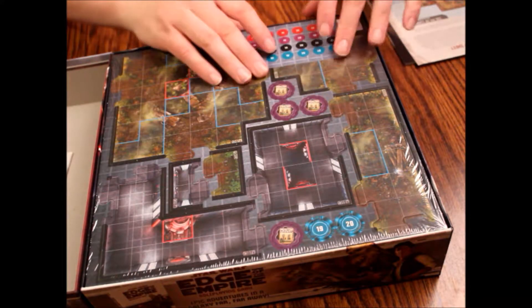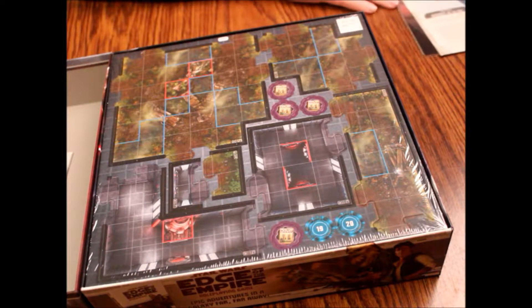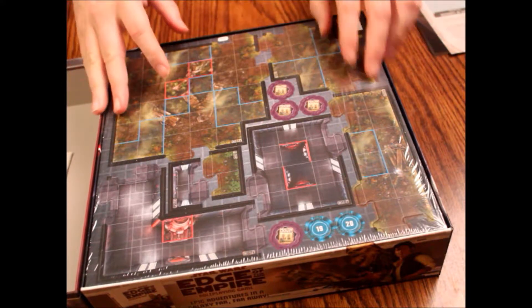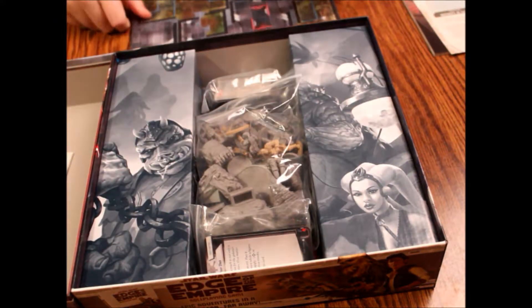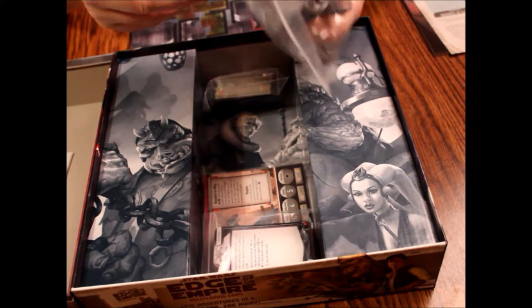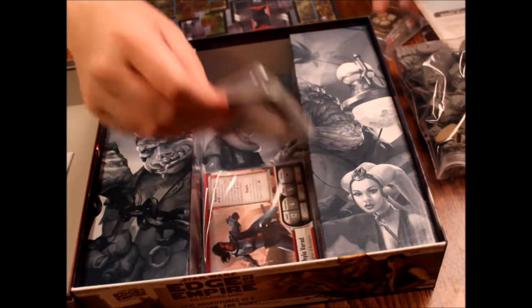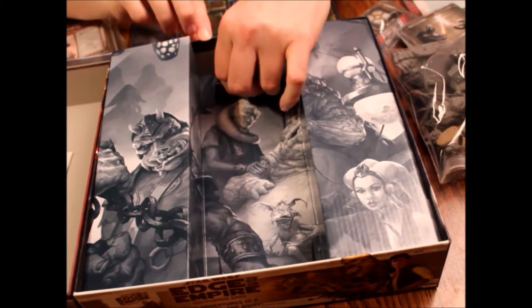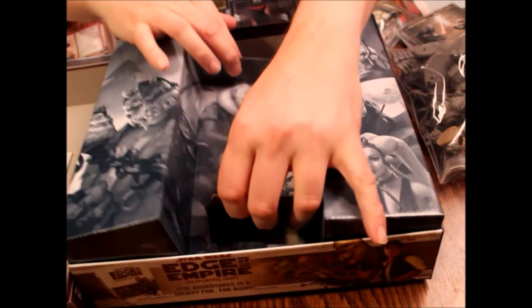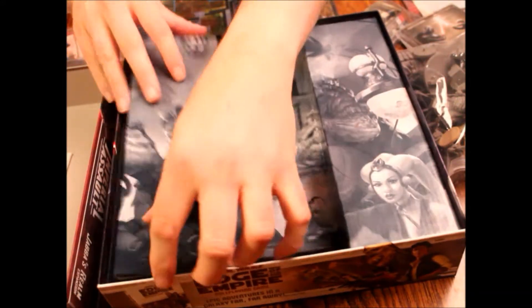Then we've got some stickers — ooh, stickers. They're numbered 19 and 20 for some reason. There are our tiles. We've got a big pile of miniatures — that's actually kind of heavy. And we've got a whole bunch of cards. Let's double check underneath the cardboard to make sure nothing's hiding under there — no mysteries we're missing out on.